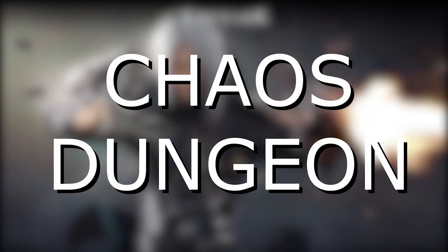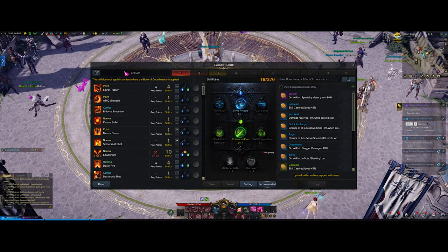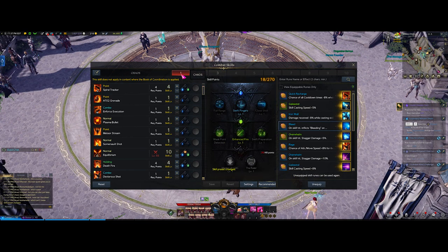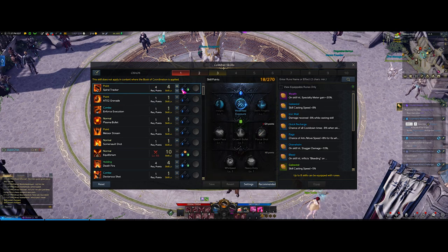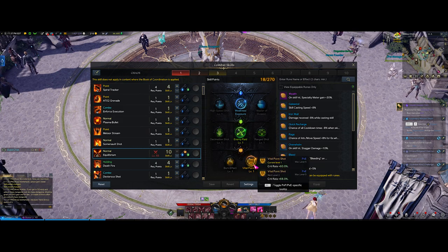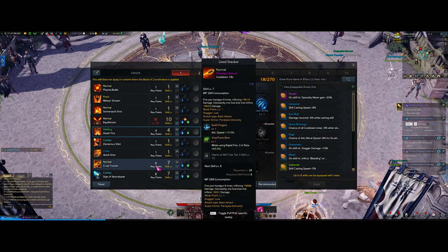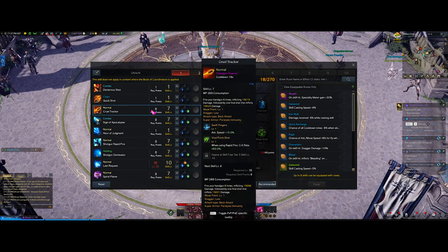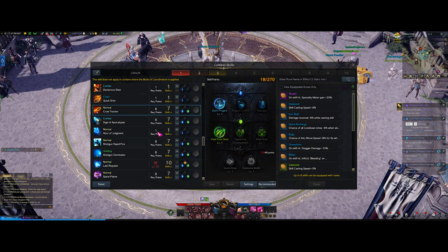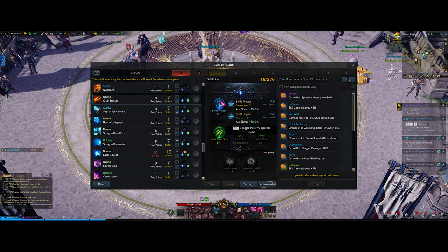Now we move on to the chaos dungeon build. As soon as you unlock chaos dungeon, this is going to be your build. I like to keep a separate page for my build - one for chaos and one for raid. For your chaos build, you want the same thing as your leveling: weakness exposure on your spiral tracker, your equilibrium with weakness exposure, raid, and final point shot for that huge AoE to clear out mobs easily. Deathfire with keen strike for that extra crit. For your pistol skill, cruel tracker - I really like this ability, it does a lot of damage and decent AoE. It's optional but I like it.